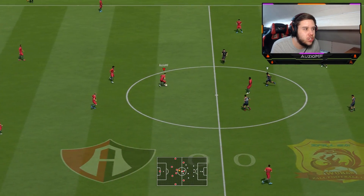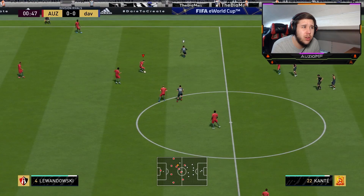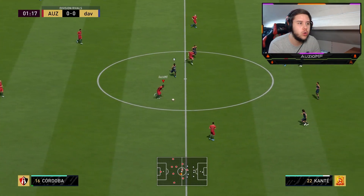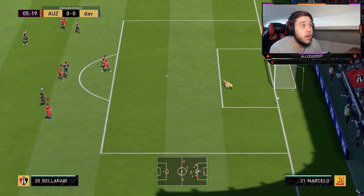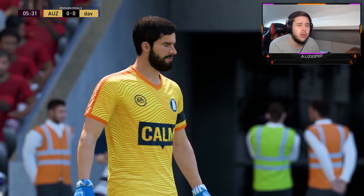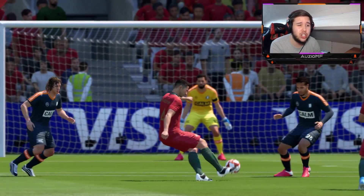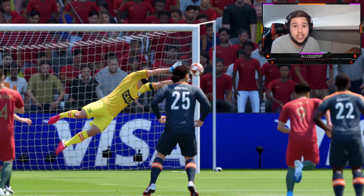The first thing we always do at the start of our reviews is just check how agile someone is on the ball. And this Lewandowski feels much better than the 94 just standing on the spot. He gets off a pretty decent long shot — I didn't feel like it was going on target, didn't really have any intention of it going in the back of the net, but it was a pretty decent hit.